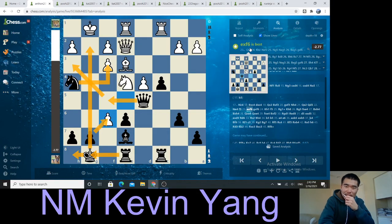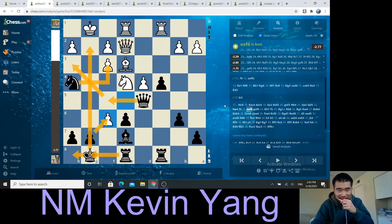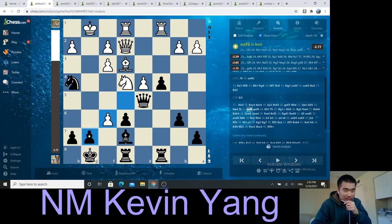Hey guys, this is National Master Kevin Yang back at it with another video. Remember, we picked up from last video where I said we had multiple ways to do it. Let me recap: we had bishop takes f6, threatening d4 — if you take back, I take back. Second option was queen to f5, saying I'm going to take on f3 and infiltrate. Third option was pawn takes, king over, rook for the check, and swoop down here. So what did I go for?